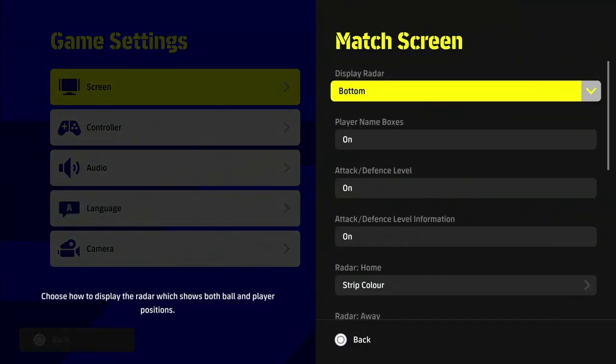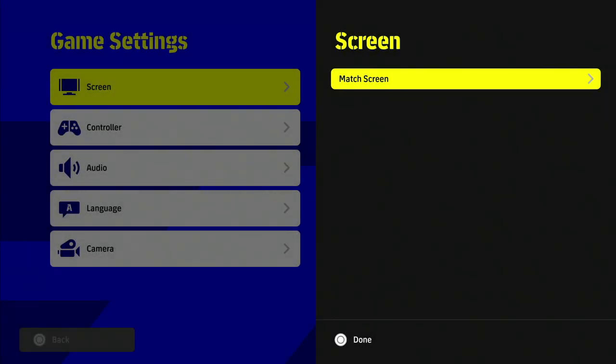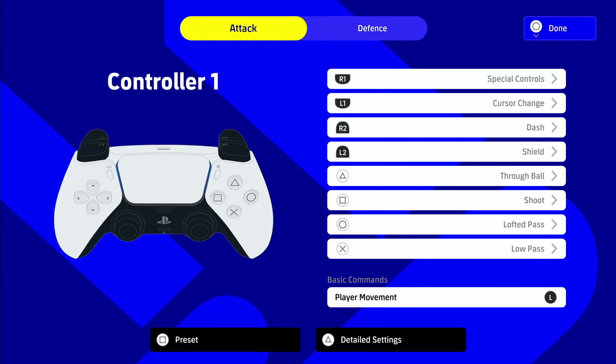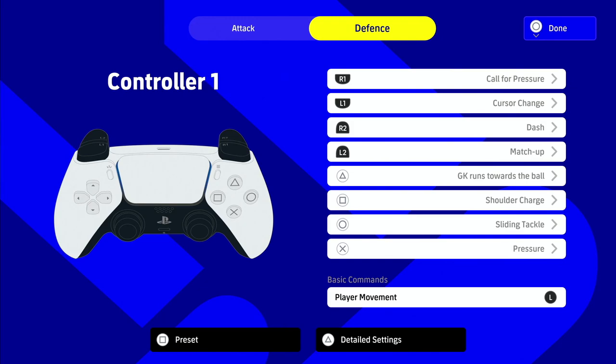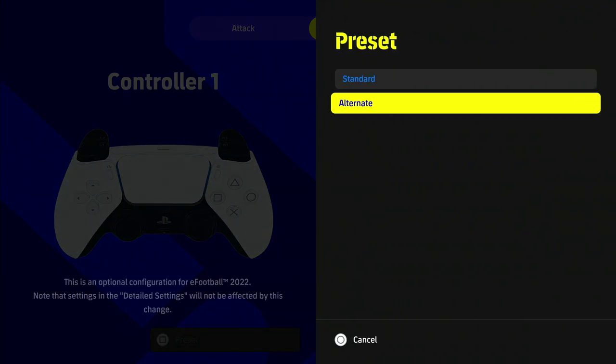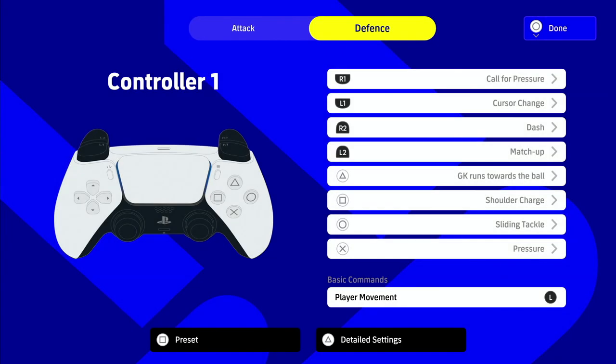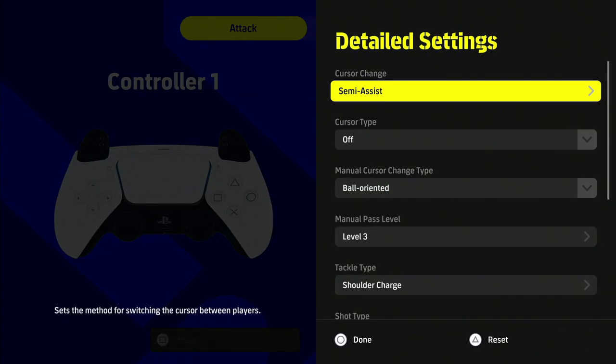First, we're going to go to game settings and have a look at the match screen and our controller settings. I'd recommend having a play around with these yourself. You can change your shoot button from square to O, your true ball, goalkeeper pressure, shoulder charge, sliding tackle - you can change all of those. There are also presets for FIFA-style controller settings. I know that Spoonie, Ricky, and True Brits among others have done very detailed controller settings videos.